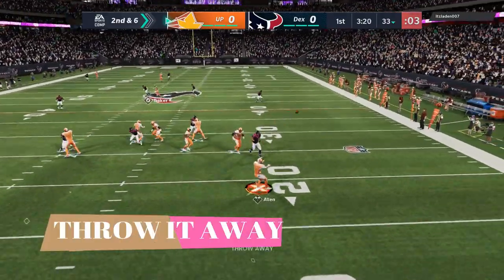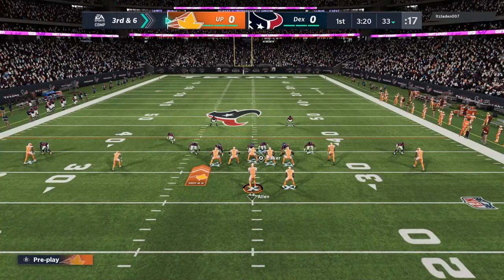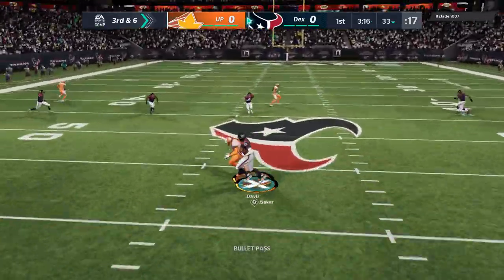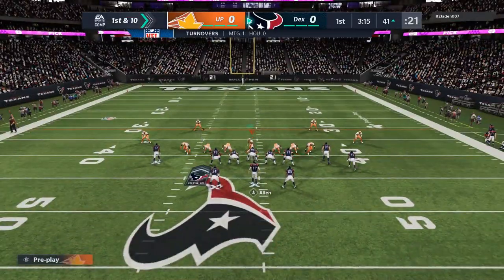The next tip: throw it away. To throw it away, all you've got to do is push in the right stick and you'll throw it away — just make sure you're outside the pocket. It's better than throwing an interception like I do on my next play here, because I forced it, which definitely makes the situation worse. You can see now my opponent is basically in the driver's seat inside my territory to start the drive.